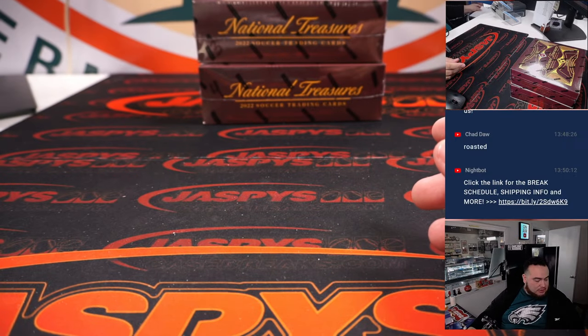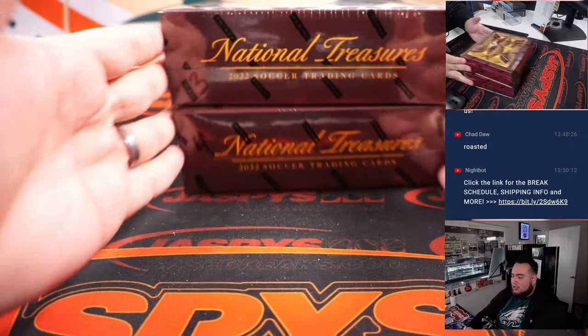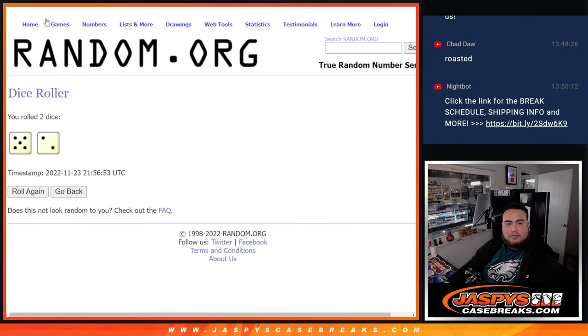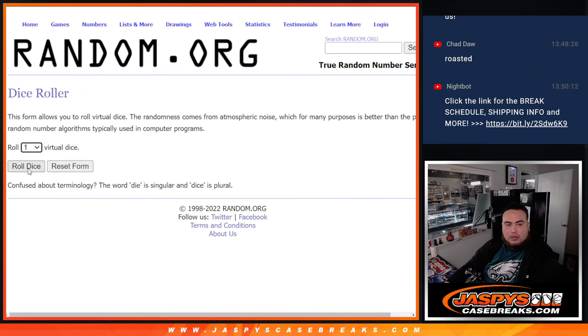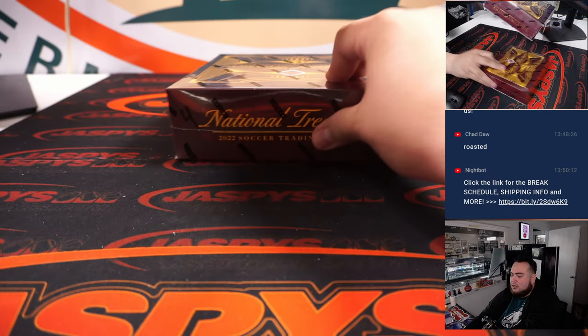Good luck to you guys. We have two boxes left — box three and box four. Let's see which one we'll choose. One through three for the top, four through six for the bottom. We'll do a quick dice roll. Here we go — it's a three, so one, two, three — top box!